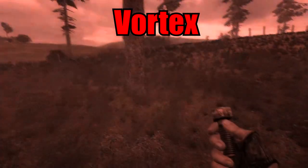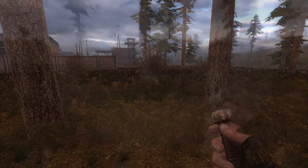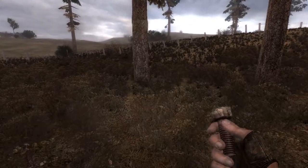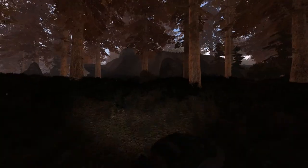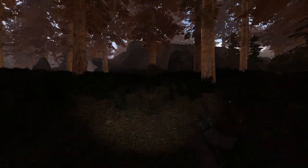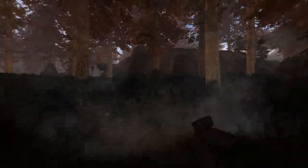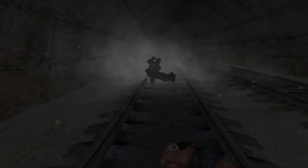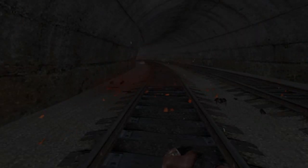The Vortex drags everything that comes close to it towards its center before exploding. It is a very dangerous anomaly as it deals a lot of damage and is hard to escape. Also, it cannot be triggered by bolts. Still, it is possible to safely trigger the anomaly by just walking at the edge — as you can see, it is easily able to shred anything into pieces.